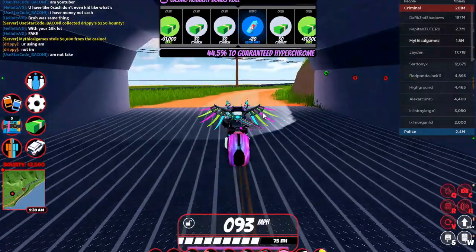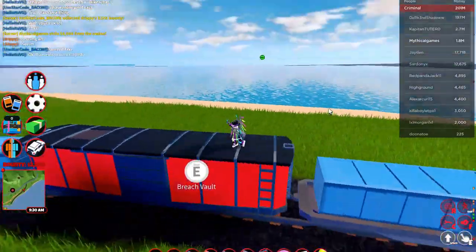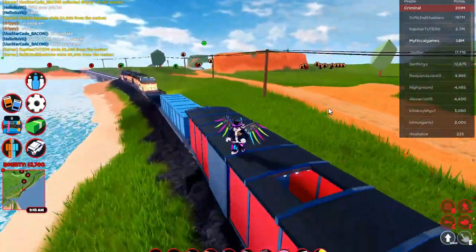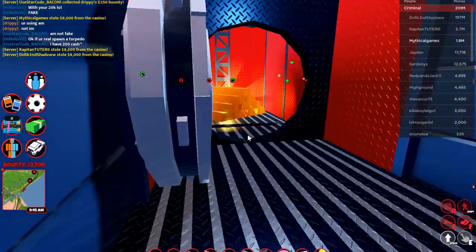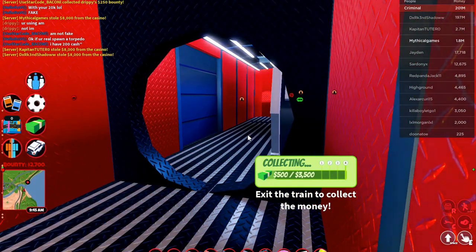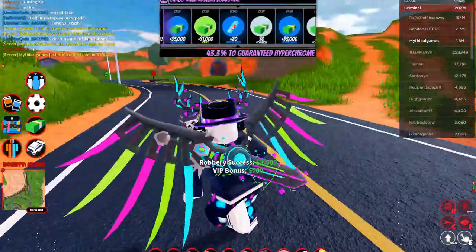And now this will give us our fourth robbery. Let's try not to die in here — oh never mind, it's an easy one. All right, open the door. I'm gonna make myself rob the full amount for all of these because robbing only 500 from the train isn't really completing the challenge. All right, just rob the train.